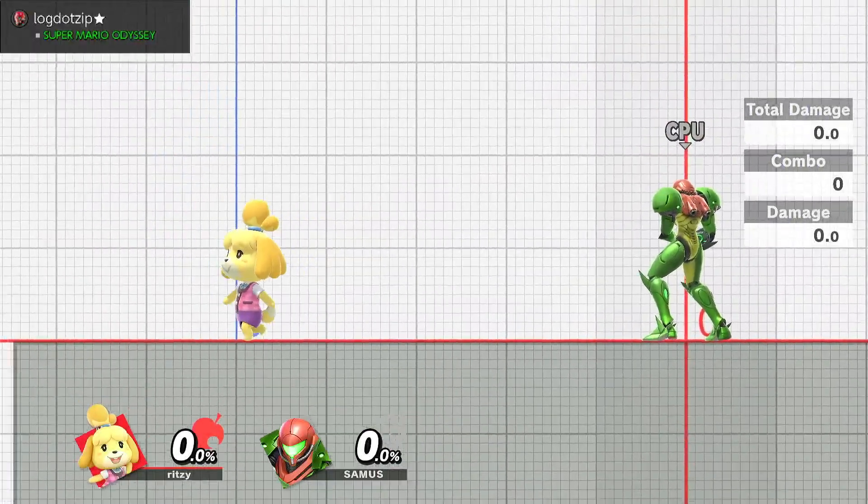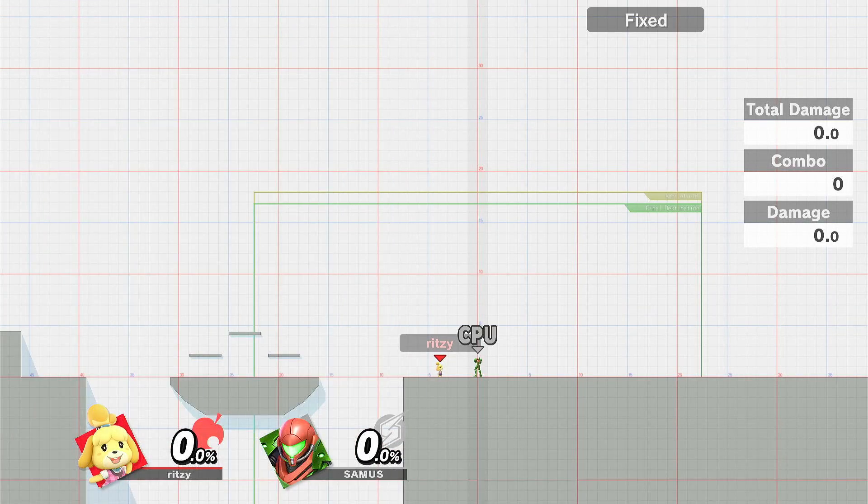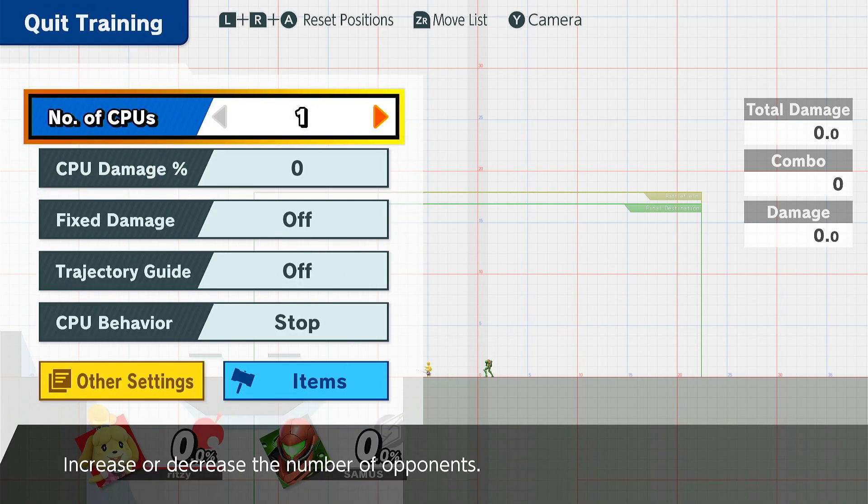You can control where her fishing pole goes by either smashing side-B or just slightly pressing it. If you slightly press it, it just barely goes out. If you flick or smash it, it goes to the full distance. Lab her fishing rod lengths and lab her Lloyd Rocket follow-ups. These are the main things to practice in training mode with Isabelle.